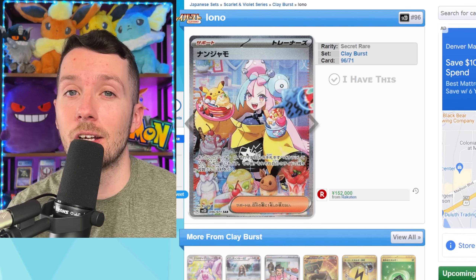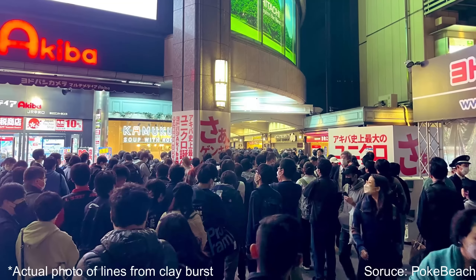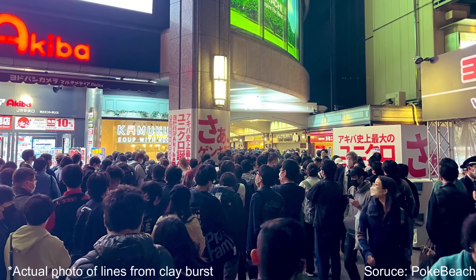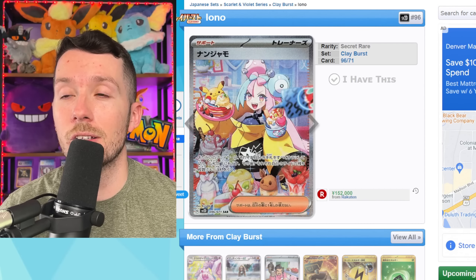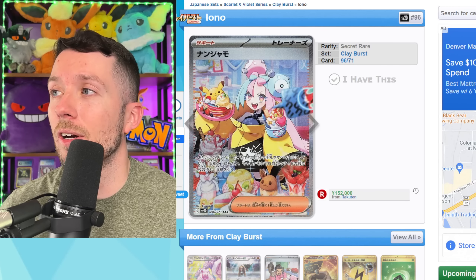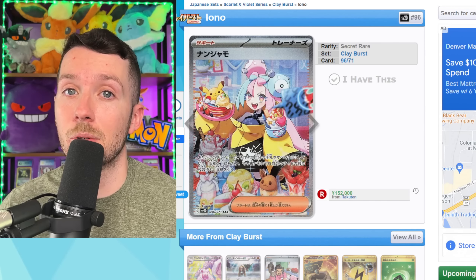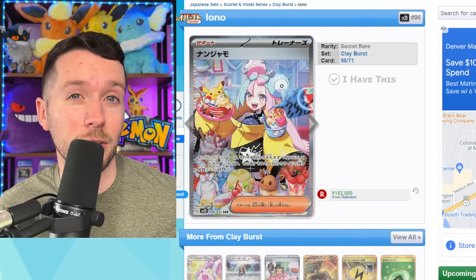Clay Burst is where things start to get a little crazy for Paldea Evolved. The cards in this set could make Paldea Evolved maybe one of the best sets of the entire Scarlet and Violet era. The art rares alone are easily the best out of any Scarlet and Violet Japanese set that's come out yet. First, we have the Raichu art rare — already proven to be a super fan favorite Pokemon, and a beautiful art rare.